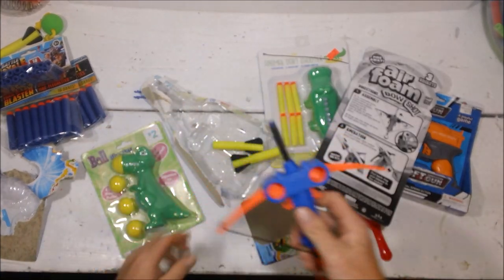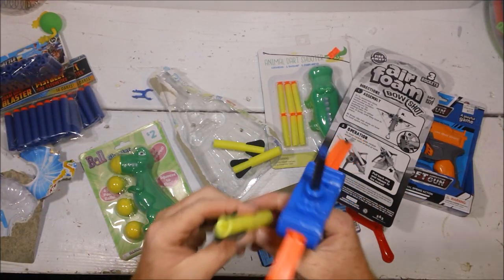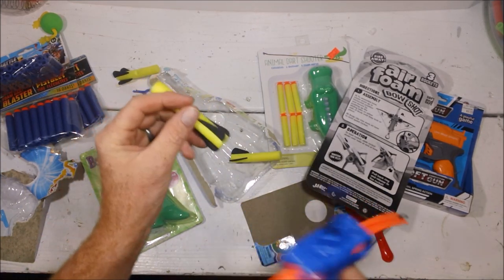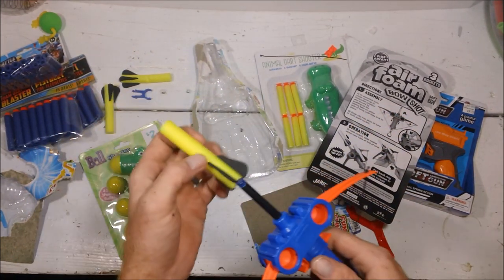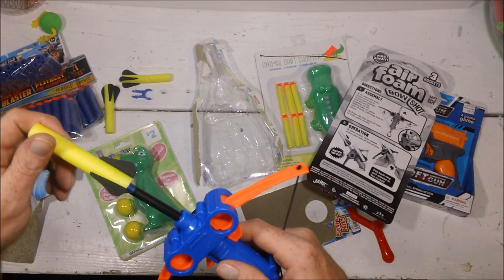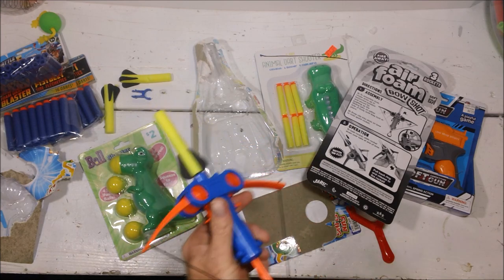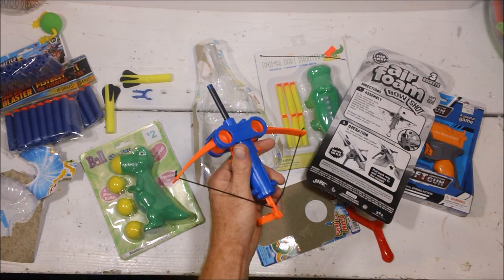They still wiggle a bunch. It comes with three arrows, and unfortunately this guy's already had a hard life in the package on his way from China. That one's about to lose a fin — bummer. We will try this one. As you can see, it is a nozzle-style fitting. You have to place it over the dart — it's an arrow-shaped dart, but it's a dart. Pull back, stay in frame, and release.